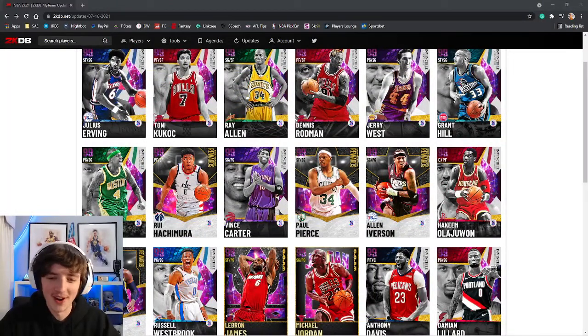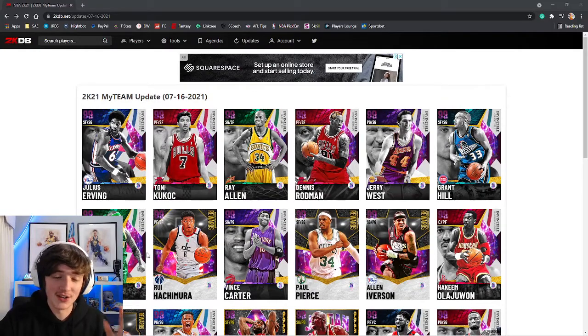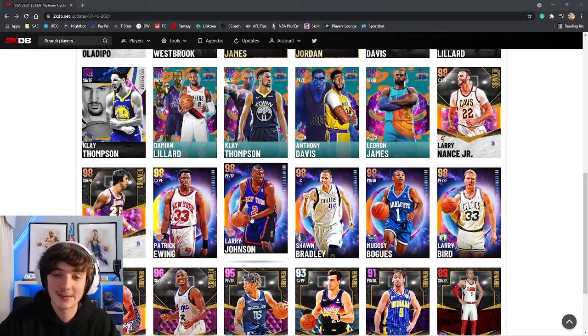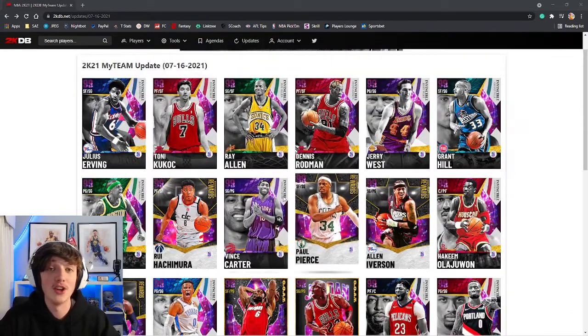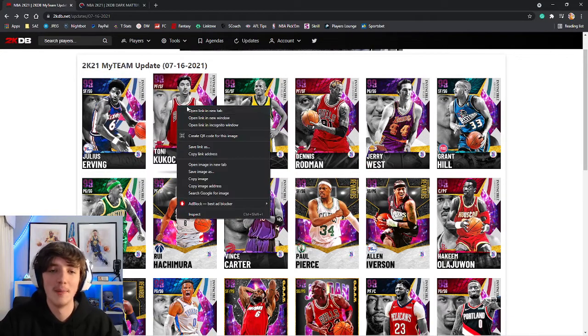What's going on guys, welcome back to a brand new video. Today we've just had the Season 9 card drop. Absolutely a lot of cards here to go through. I'm going to go as fast as we can. We've got two brand new sets: the Space Jam sets, Space Jam the new Legacy, and Out of This World, as well as a bunch of new Invincibles. I'm going to quickly go through these as fast as I can and give you guys my opinions on them.